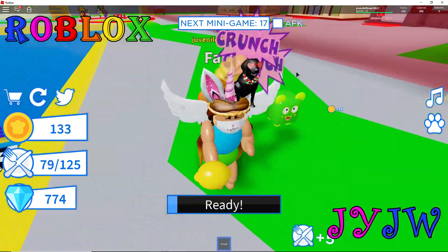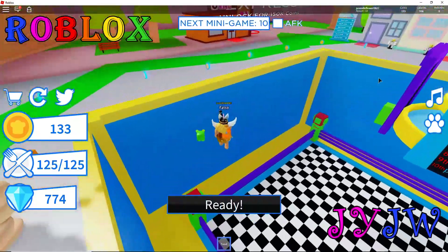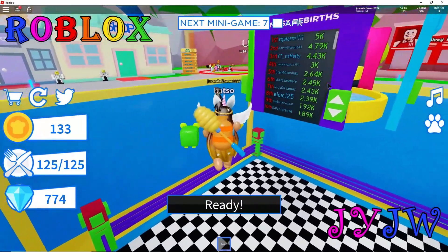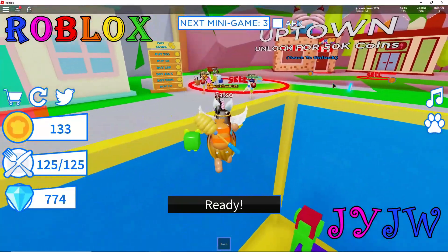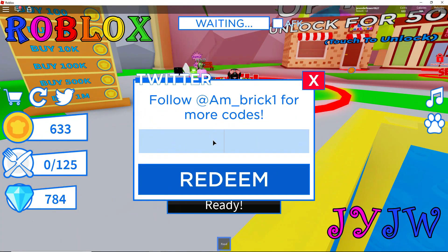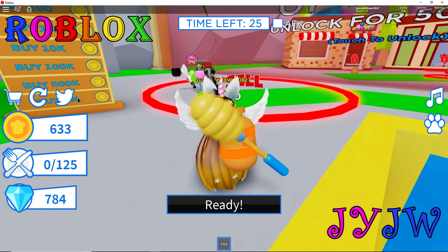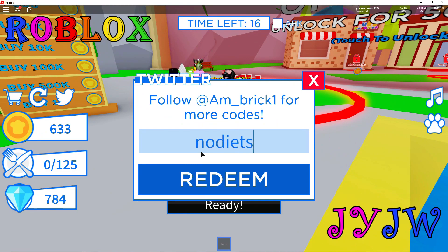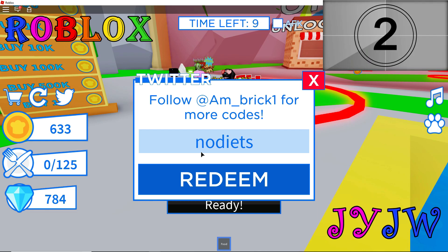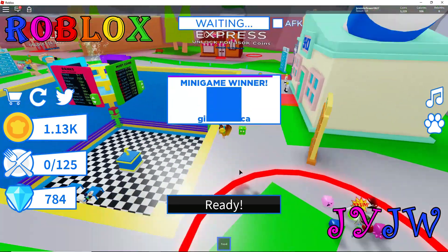Wait, how am I better than you now? You started right before me but I'm still better. It's because you got the pet. Actually it's because you did a rebirth - you get 500 more. Let's go to sell and do the last three codes. The next code is No Diets. Let's press redeem - I just got 500 dollars. That's so great guys.